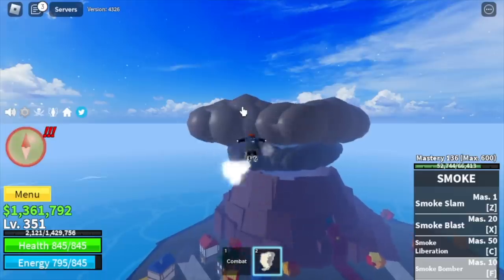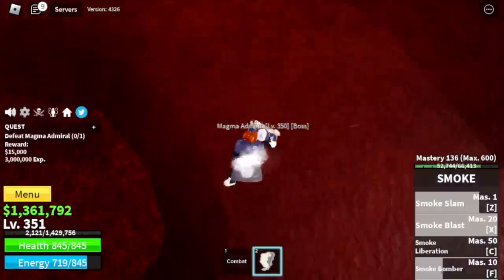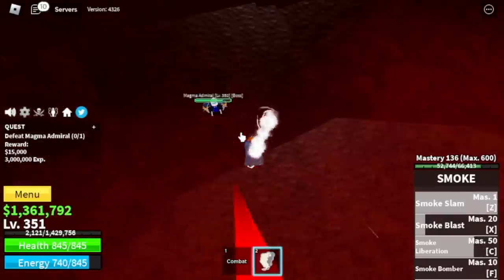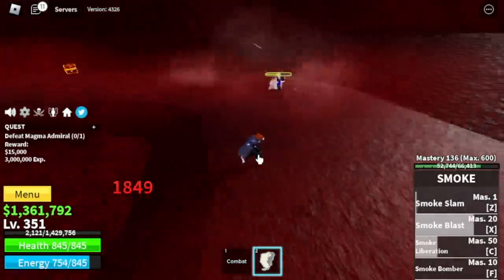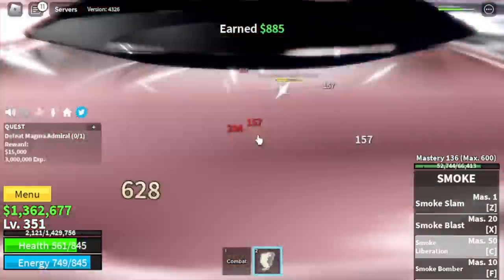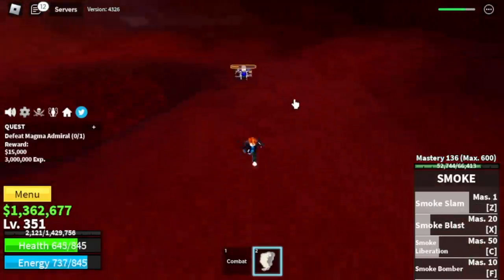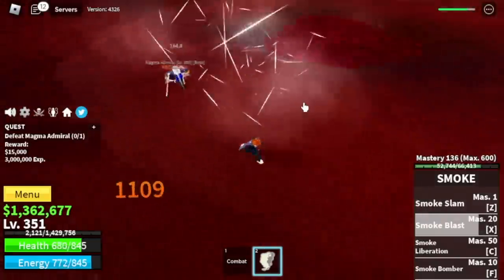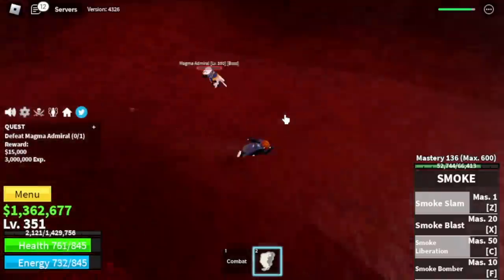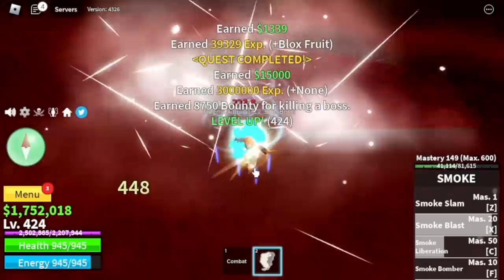Next up, the Magma Village. Our target is the Magma Admiral. You're gonna use your skills and after that dodge his skills. Dodge to the side because his skill is a straight line. That's the only skill that can damage you a lot. Your cooldown is really fast, so use your skills, cooldown, dodge to the side. Server hop until you reach level 425.